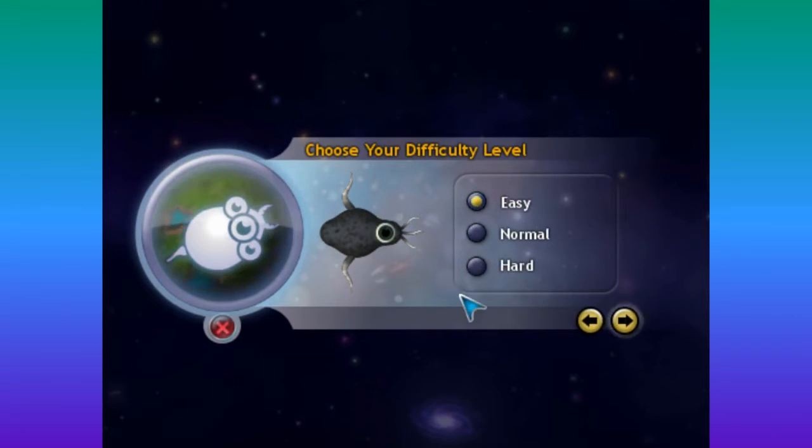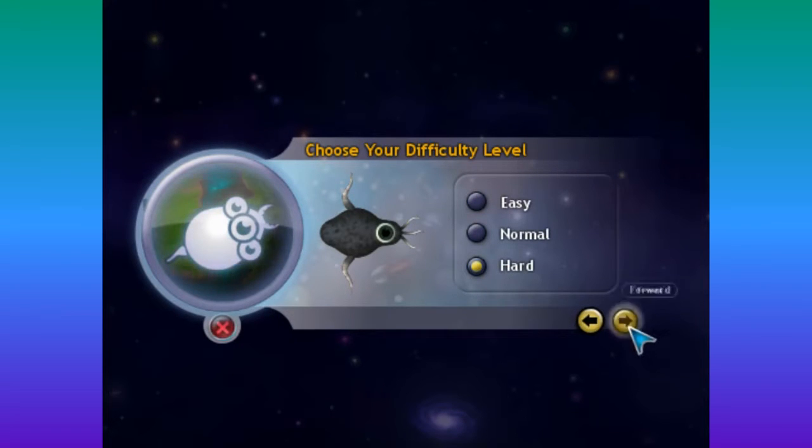Oh, choose a difficulty level. I think we should try hard — let's see how hard that is. Oh, name your planet. I was not expecting to name things already. I'm just going to call it River World. There's a randomizer — let's see what that does. Oh, there's all kinds of different things: Dura-blah-blah-blah, Kangstiff, Mimer. Let's just go with Mimer. Alright, here we go.